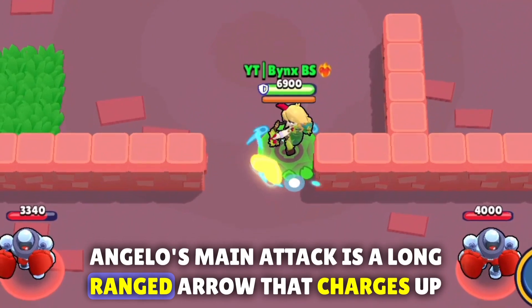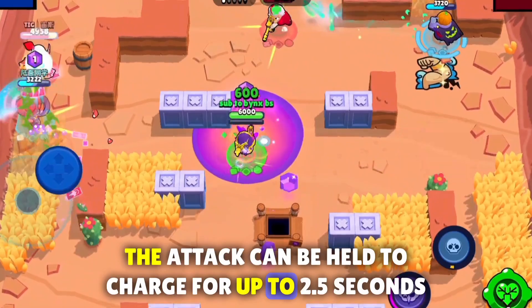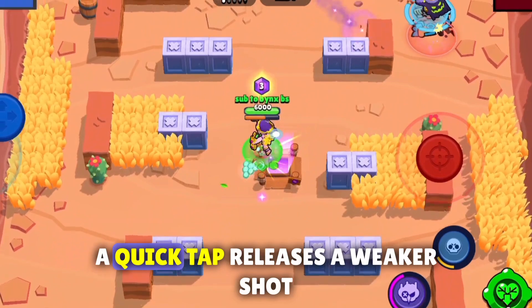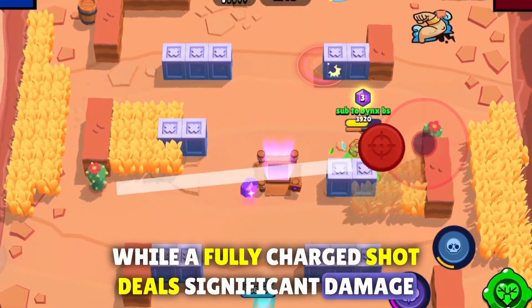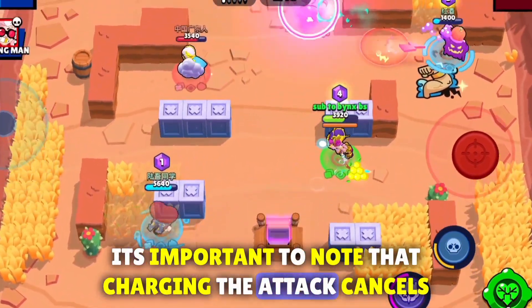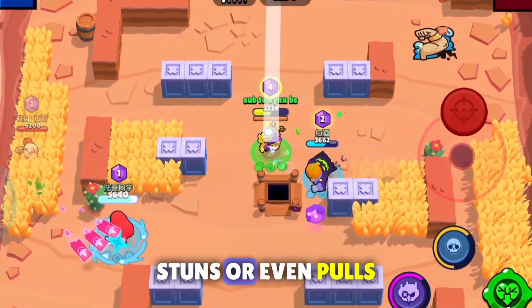Angelo's main attack is a long-ranged arrow that charges up for increased damage. The attack can be held to charge for up to 2.5 seconds, maximizing damage — and you can charge up his attack indefinitely. A quick tap releases a weaker shot, while a fully charged shot deals significant damage. Charging the attack also charges Angelo's super, but it cancels auto-regeneration and can be interrupted by knockbacks, stuns, or pulls.